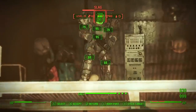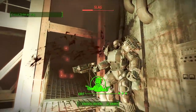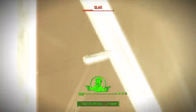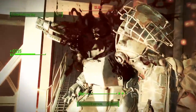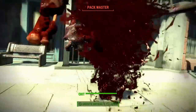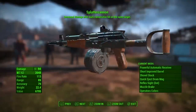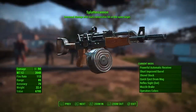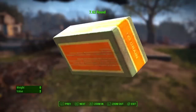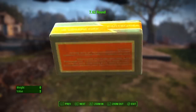The Fallout universe is brutal, and the Nuka World DLC for Fallout 4 is even more ruthless. At the risk of spoiling the story for that one gamer out there who hasn't yet completed it, there really aren't any great choices to finish the Nuka World main quest. But Nuka World comes with one of my most favoritest guns in the game. The Handmade Rifle is ubiquitous in Nuka World and is relatively powerful. The 7.62 ammo is widely available in Nuka World, but is not found elsewhere in the game except for sale by vendors.